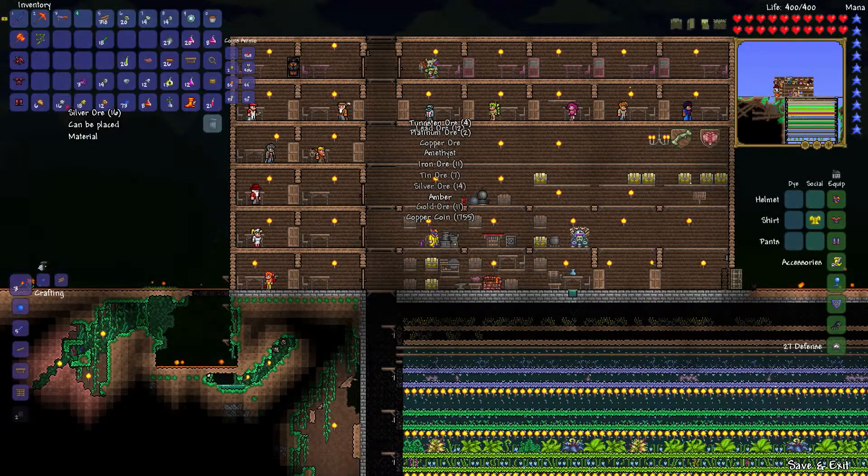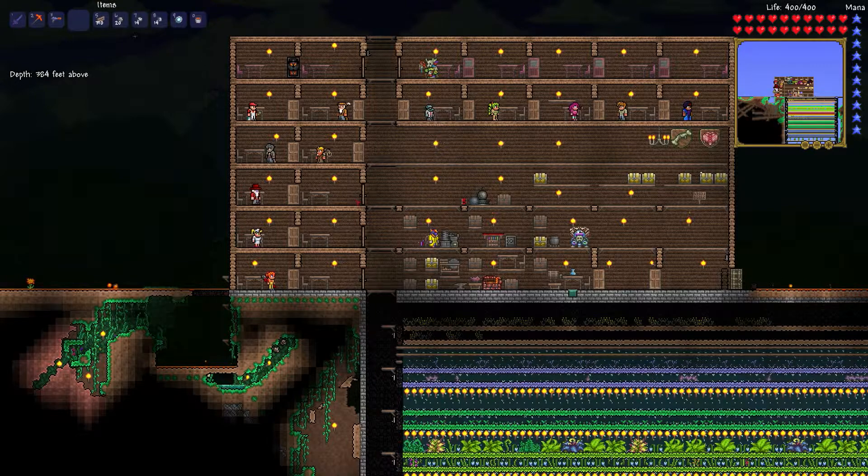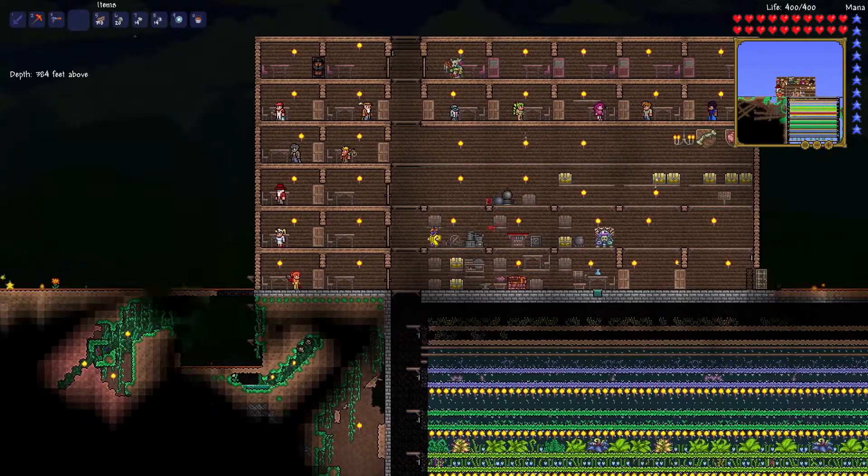We got some gold, some silver, some of the ores that we can't get in this world — diamond, platinum, tungsten, lead, and tin. And I've also made a full set of meteor armor because I broke some more stuff and more meteors had landed.